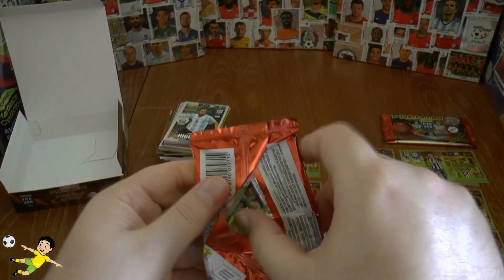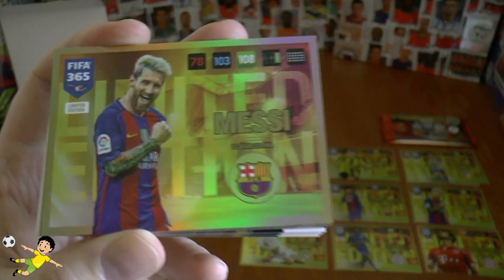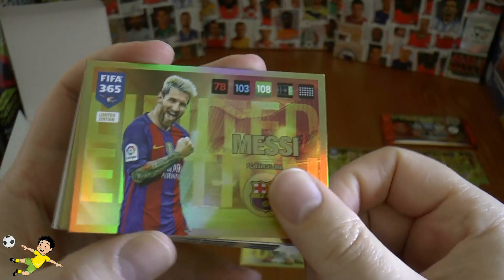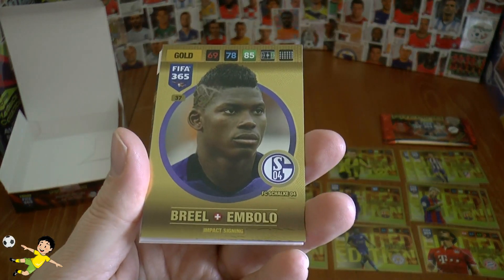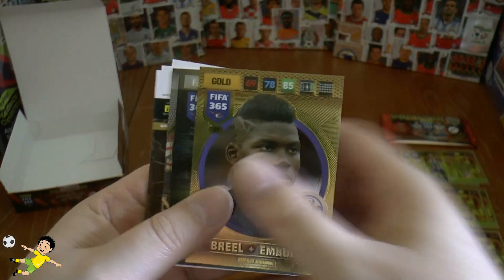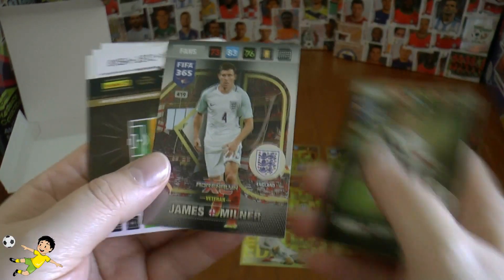And the final pack — the Messi bleach, we'll call it. There he is — the bleachy boy, Lionel Messi of Barca. We've got the fantastic recruit from Schalke, Breel Embolo — signed from Basel in the summer. Jakob fans' favourite of Legia Warsaw. A veteran, James Milner from England. Fernando Gargo.